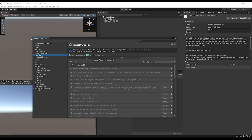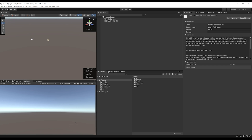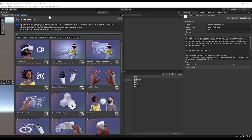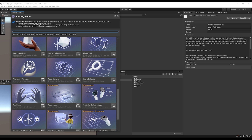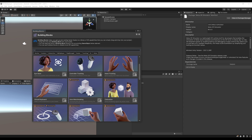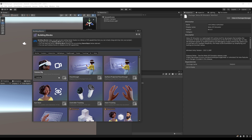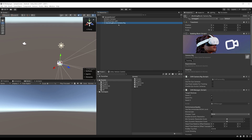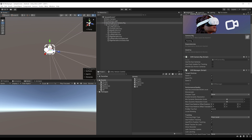Everything is now verified in the checklist, so all the setup is done to use Building Blocks to create our VR multiplayer game. Let's close these windows and get started. To open the Building Blocks, go to Oculus Tools and then Building Blocks. As you can see, there are plenty more blocks than when I made the first tutorial — they are always adding some. The one we need first is the Camera Rig, so drag it into the scene. We now have a camera rig with a VR camera for our player.